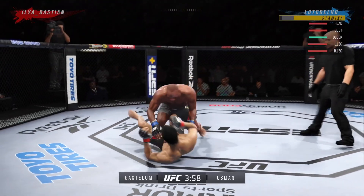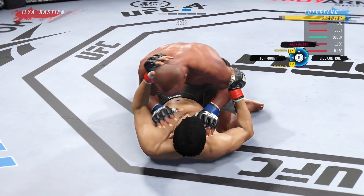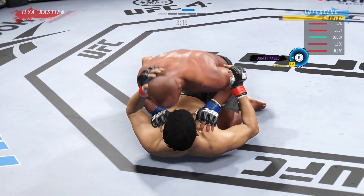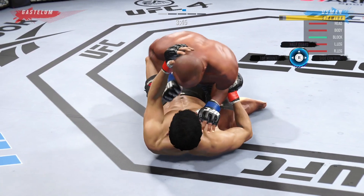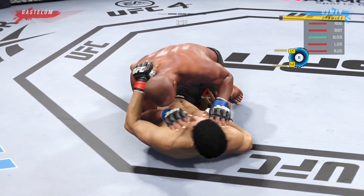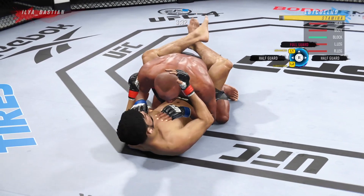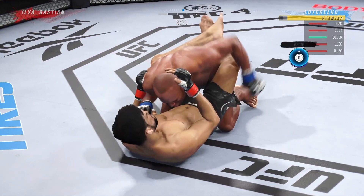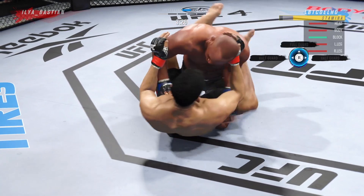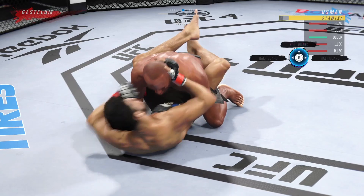He's very hard to play with, he's hard to do anything with, and I'm just going to give you tips on how I think you should be using Usman. It's going to be a very, very simple tip: you're going to have to do what he does in real life. You're going to look to clinch, you're going to look to grapple, and what you're going to want to do is hold that opponent down for five rounds, or three rounds, however long the duration of the fight is.